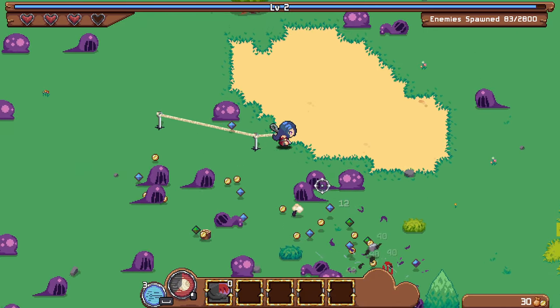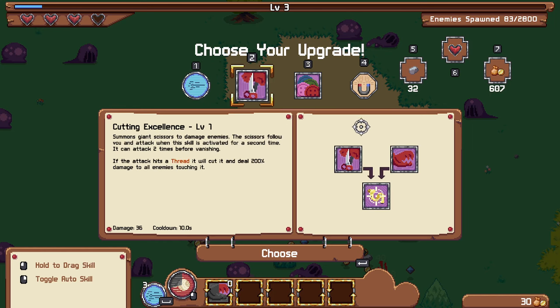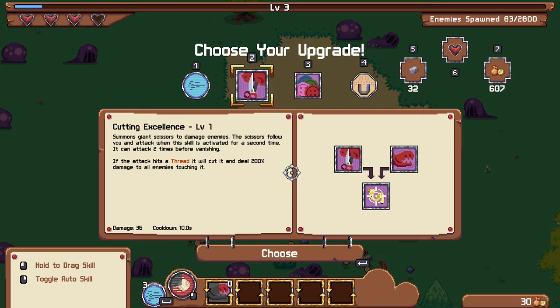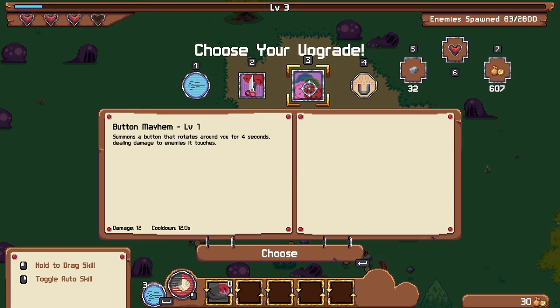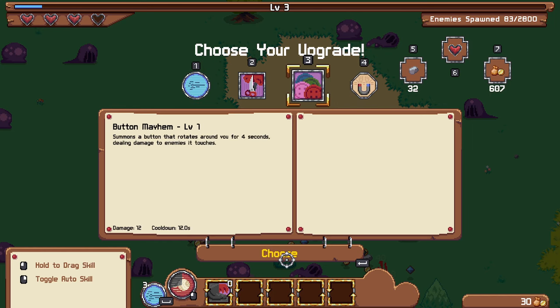I'm going to take the healing skill since I'm taking damage even while dashing — that might be an issue when the character is entirely based around dashes. Skill damage should be decent. There's an ability where you prepare for 2 seconds to guarantee a crit on the next skill, but you cannot move or do any actions and dodging cancels it — that sounds awful, I don't think I even want to unlock that. There's a button that rotates around you dealing damage — let's try that.